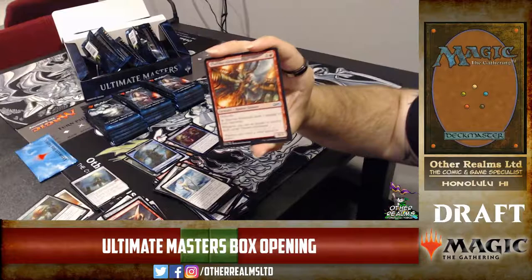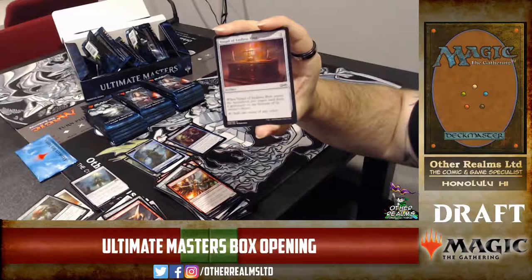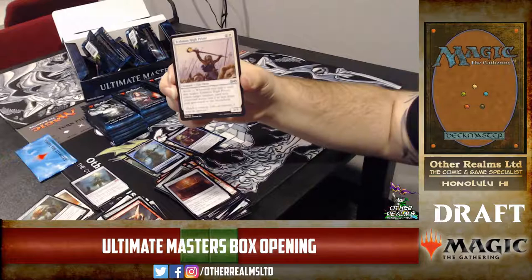Vessel of Endless Rest — it's a lot of mana for not a very powerful effect. It is one of only about three color-fixing cards in the set, so from a limited standpoint it's a good card, but I just really don't think it's powerful enough for what it does overall.